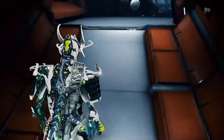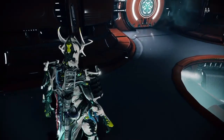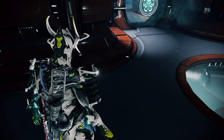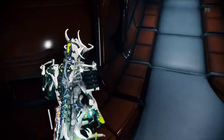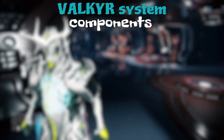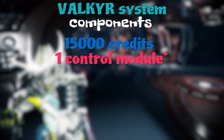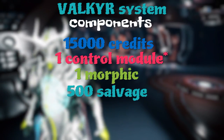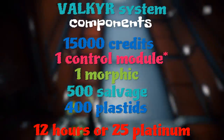You don't want to be fighting Alad V alone anyway — taking down his robot things is a pain. To build the Systems you need 15,000 credits, one Control Module, one Morphics, 500 Salvage, and 400 Plastids. It will take 12 hours to build or 25 platinum to rush.